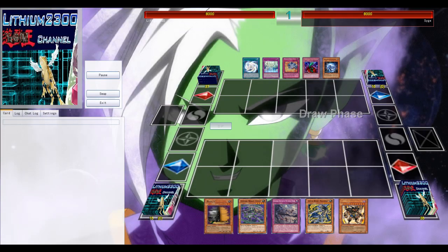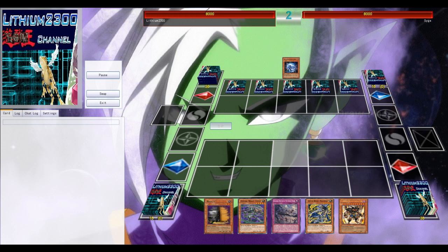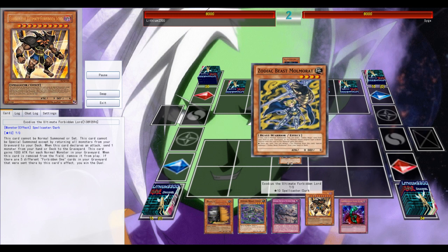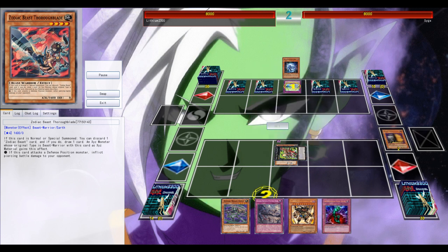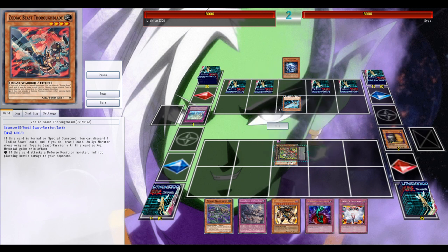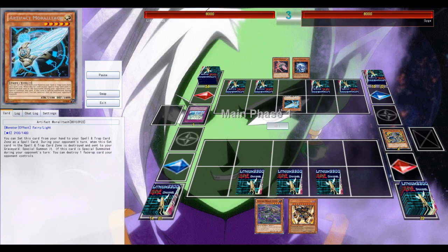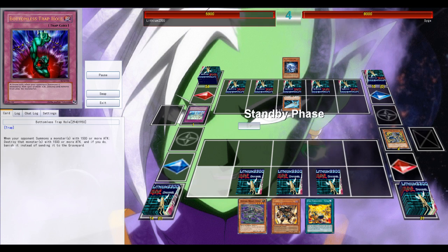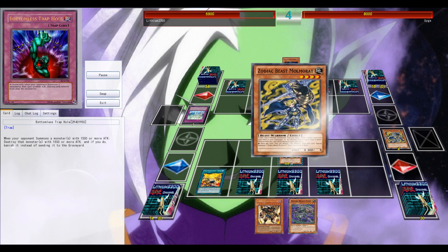Alright, the next opponent is Chrono Melee Artifacts. We knew this was going to be a risk because Zodiac Beasts have a lot of difficulty playing against a heavy back row deck, and Chrono Melee Artifacts — because of Sanctum and Moral Tech — can interrupt any of your opponent's plays. We knew we were taking a risk letting Zodiac Beast play against Artifacts.